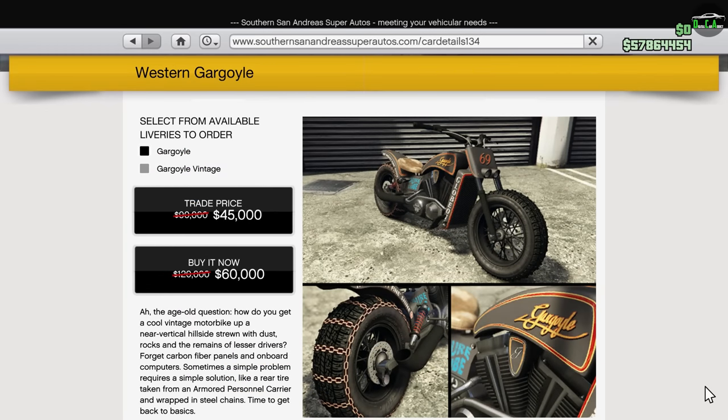Next up, we have 50% off the Gargoyle — this is the bike that can do the wheelie speed glitch if you install one of the large rear wheels. A great one for messing around with.